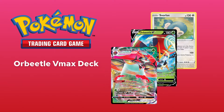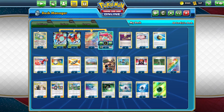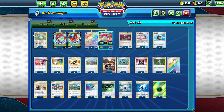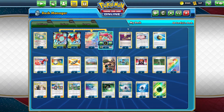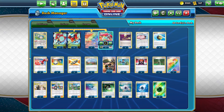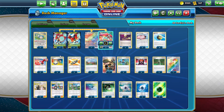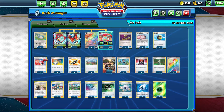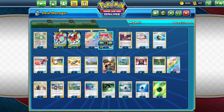I've created an Orbital VMAX deck — let's look at the deck profile. We have two Snorlax, four Orbital V, three Orbital VMAX, two Escape Rope, three Lily's Pokédoll, four Quick Ball, two Reset Stamp, four Switch, three Tag Call, three Turfield Stadium, four Bird Keeper, and three Boss's Orders.